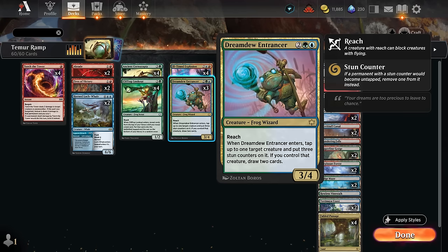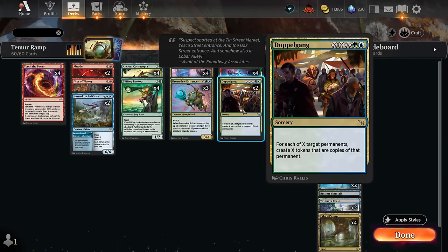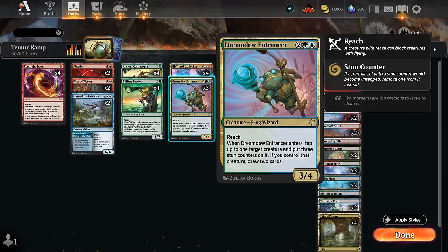You can of course copy our creatures as well, including the Dreamdew Entrancer — a 3/4 with reach. When it enters, we can tap up to one target creature and put three stun counters on it, and if we control that creature we draw two cards. This is quite flexible at either locking down opposing creatures against aggro, or we can also tap our own creatures including the Entrancer itself just to draw two cards. If we're copying the Entrancer a bunch with Doppelgang, we can lock down the same creature several times and draw two cards for each Entrancer that enters.